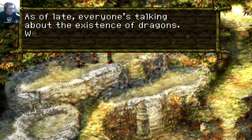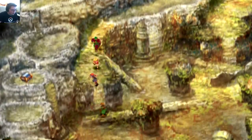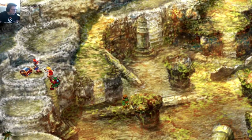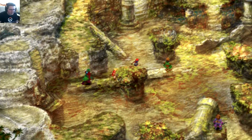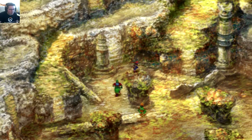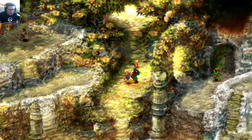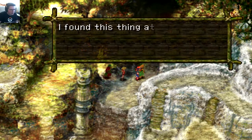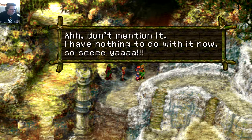Talking to NPCs — adventurers have been researching the dragons for a while. Some of these sprites are really deceiving. We found another iron item in a chest. There's an NPC who found something at the dried-up area — it's kind of creepy, so he's giving it to us for free.